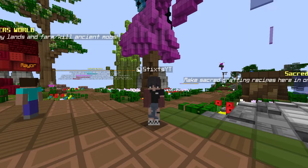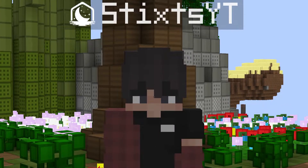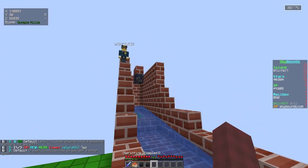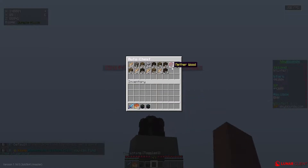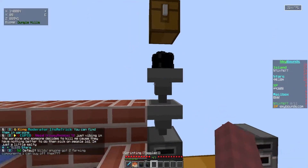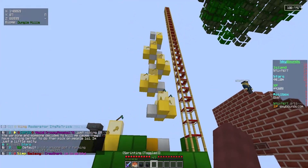Yo guys, how's it going? Sticks YT back here again with another episode on Skybounds, and today we have an action-packed video for you guys. You guys won't believe what has gone down and how much I've been grinding. First of all, we have an AFK grinder right here — mobs die, the auto chest collects everything, and as you can see we have 72K in there. I'm still trying to figure out this whole conduit and hopper system.